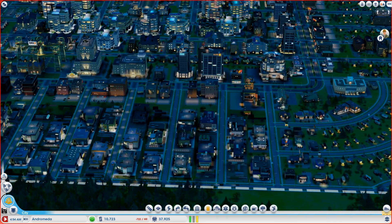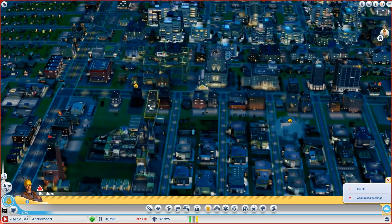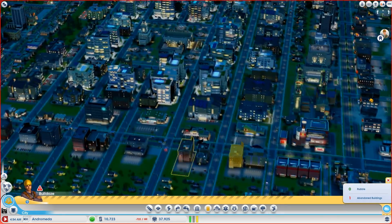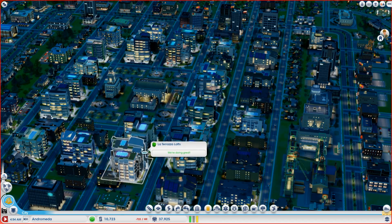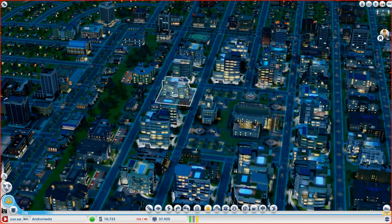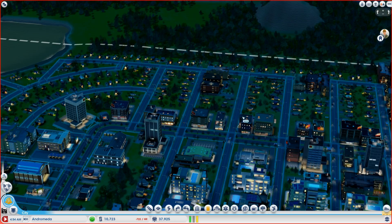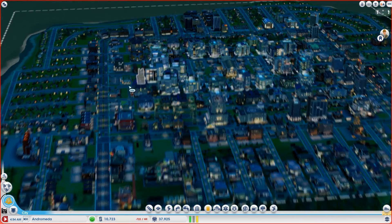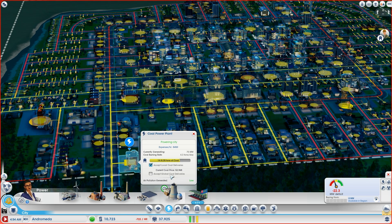We have two abandoned buildings — I saw them — plus one rubble. Those have been taken care of. The center of the city is still doing very well; they're all happy, all very wealthy. People are starting to upgrade outside as well, slowly but surely, raising the population. How are we doing for power? We need more power. Good thing I checked that.